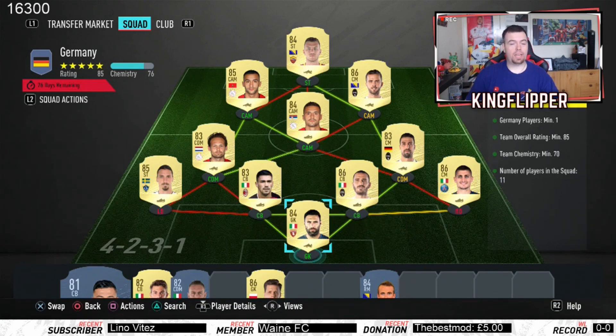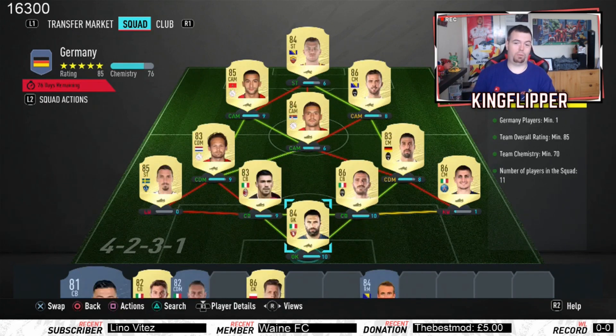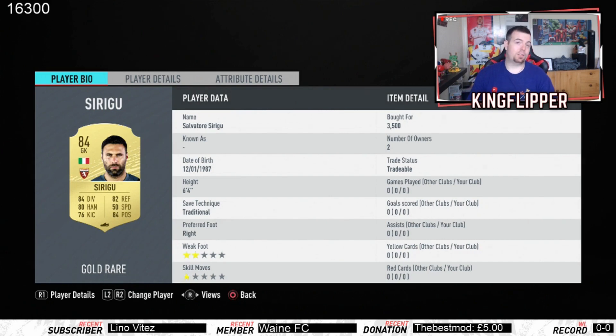The German SBC requirements: you need one German player minimum - I've got Kadira. Team overall rating of 85, team chemistry of 70, I've got 76. Again it's a jumbled up team with MLS, Italian, French, Netherlands league players. Syrigui again at 3.5K bid, Verratti 4.5K coins from the Italian/French league. Roman Agli again 2.8K - a little bit more than last time.